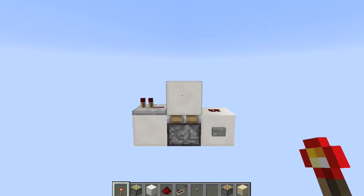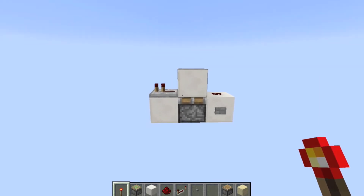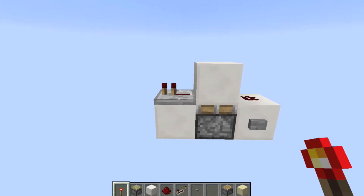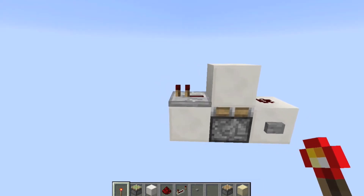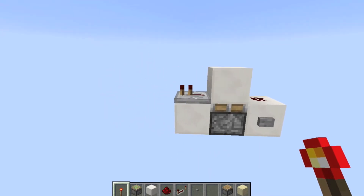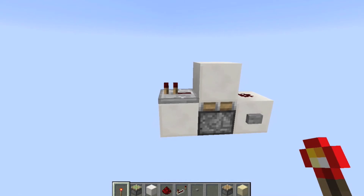Today we're going to be talking about monostables. A monostable is basically a circuit that is stable in one state. As you can see, this repeater is the output and it is in the off state. Now if we activate this circuit it will turn on shortly and then turn back off. A monostable just means it is stable in one state.